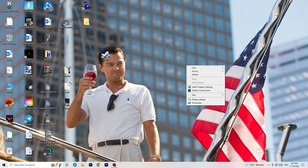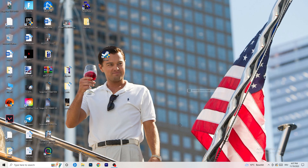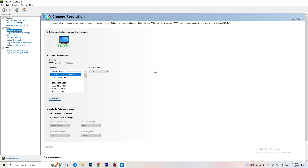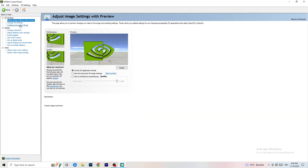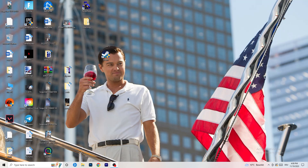Right-click your desktop and open Nvidia Control Panel. First check which resolution works best for your PC in-game — for me it's the native one. Then go to Adjust Image Settings with Preview on the left-hand side. You'll see a slider — I'm currently on Quality, but to increase performance and reduce FPS drops, drag it toward Performance. That should be it — I hope this helped you out!